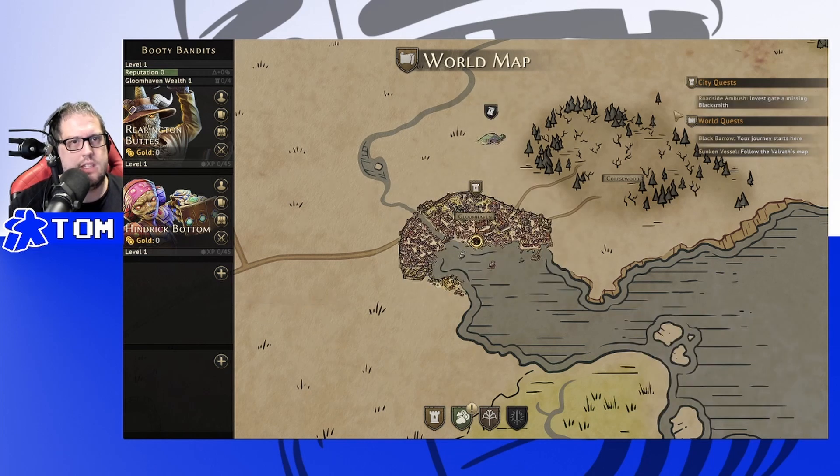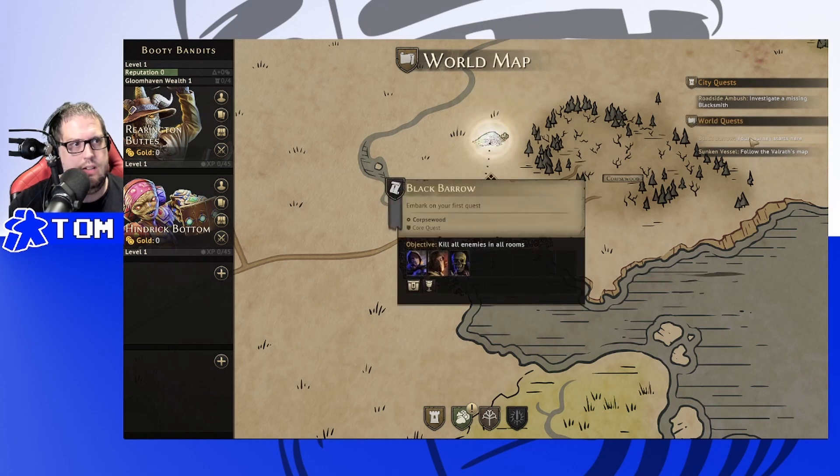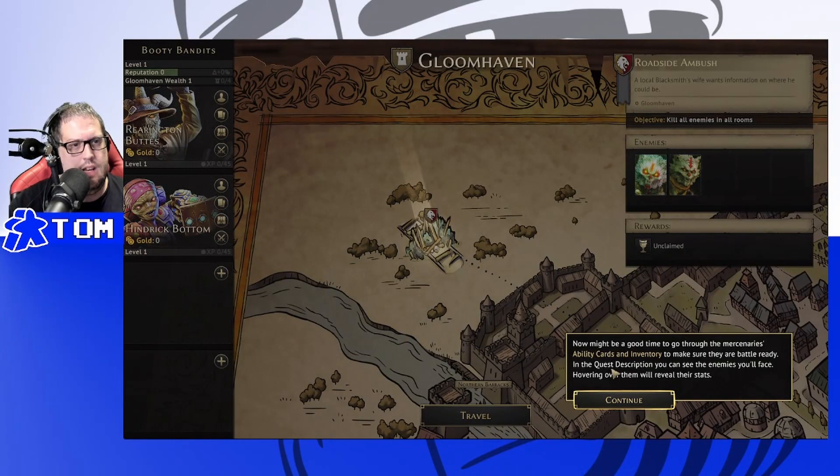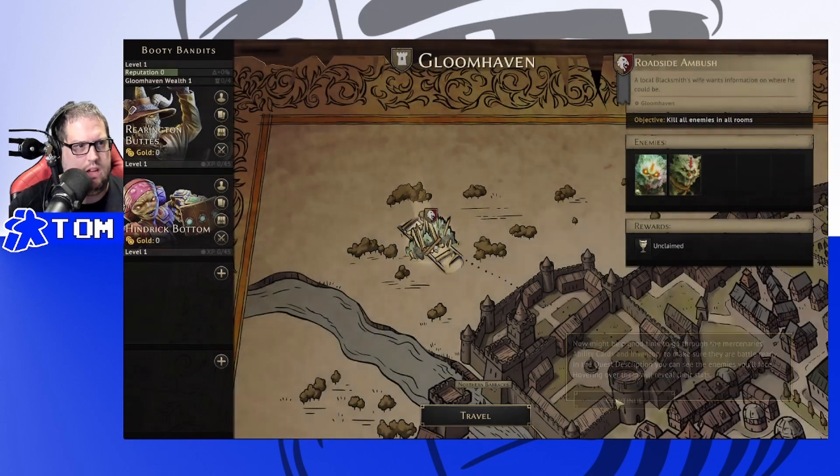Looking at the city quests available: investigate a missing blacksmith — kill all enemies in the room. That sounds like a good one to start with. There's also a roadside ambush available. Let's go with investigating the missing blacksmith and give it a whirl.